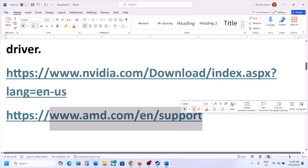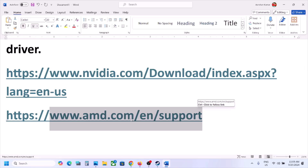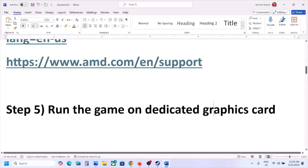For AMD users, first uninstall the current graphics card driver installed on your computer, then restart the computer. Go to the AMD website, select your graphics card and the correct operating system, then proceed with the installation. After the installation and restart, launch the game.